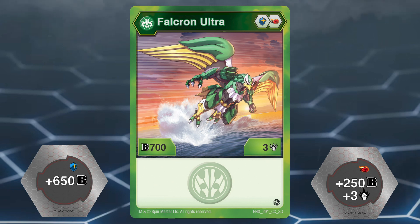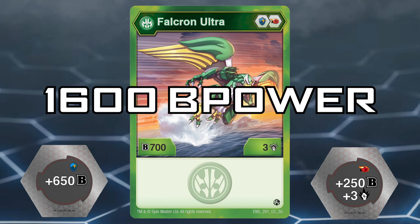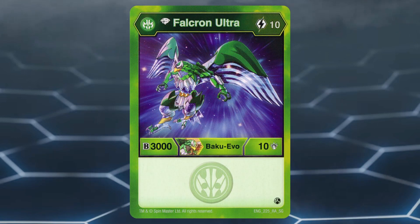However, add the +250B power/+3 fire fist and Ventus Falkron Ultra reaches 1600B power, which is great. It also has a 10-cost diamond evolution which bumps its stats up to 3000B power and 10 damage. Like all Geogun Rising evolutions, it's extremely difficult to obtain a playset, and you'd really only want to use the diamond evolution if you're already winning the brawl due to how expensive it is.